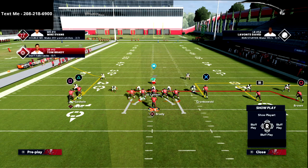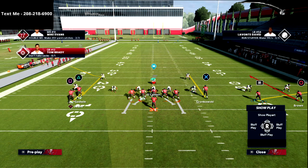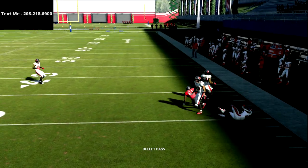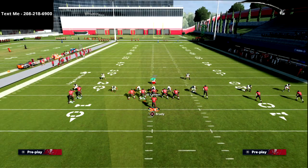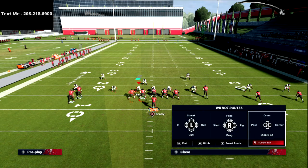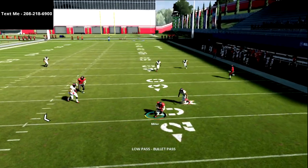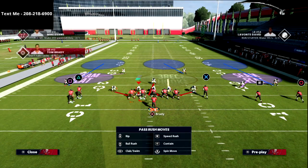The problem for the defense is they cannot stop the left side of the field without their user committed to that side. So on the backside, I can run whatever I want. One of my favorite concepts there is a simple curl flat — a hitch, curl, out route, sometimes called the 'idiot beater' from TNC. Once again, it's about where these routes land on the grid. You've put the user in no man's land: if he goes left to stop the hitch, all I do is throw the curl to X or the hitch to Scotty Miller — whichever is open. Typically the hitch is wide open.